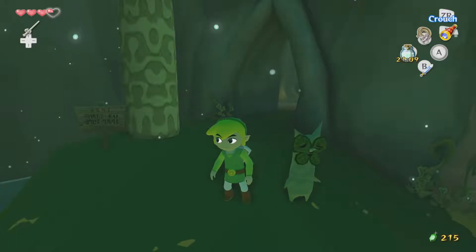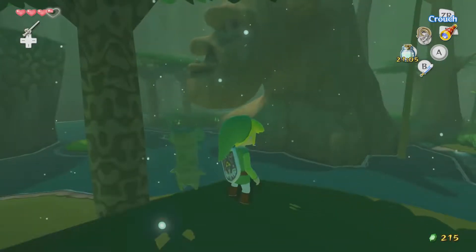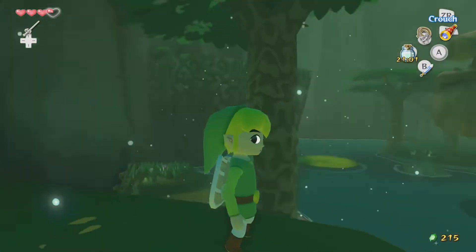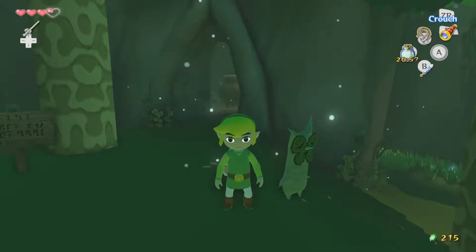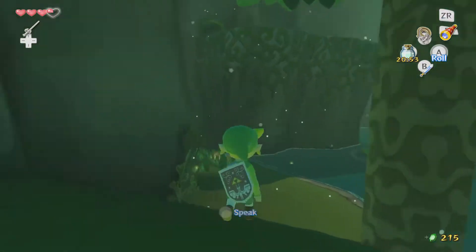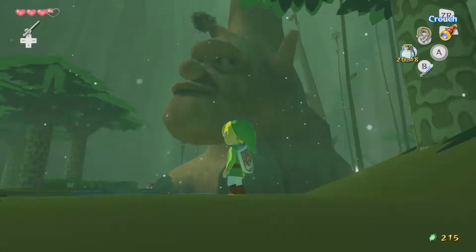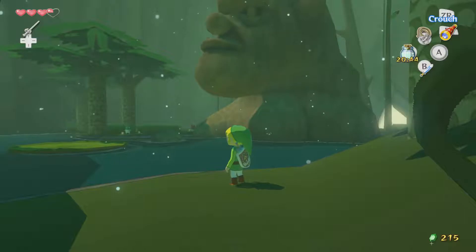Last time, somewhat against our will, we made our way to the Forest Haven and met the great Deku Tree, who told us about a Korok named Makar who fell into the Forbidden Woods. We need to rescue him, and to do that, we need to climb to the top of the great Deku Tree and collect a leaf. I'm sure that will make sense.